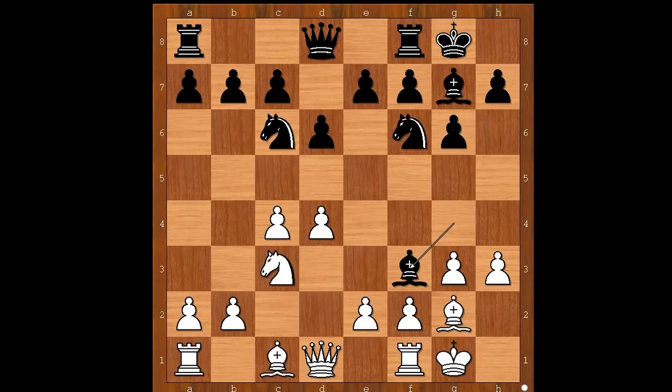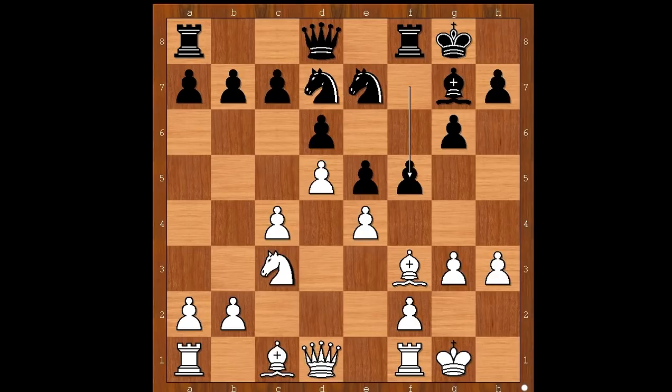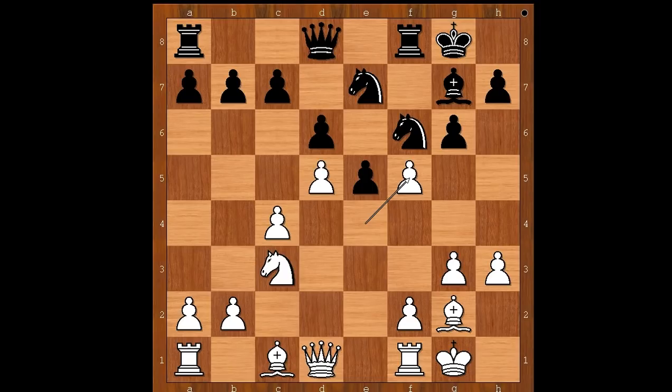Mikhail Tal played Bishop takes on f3. For his plan, Tal doesn't need his light-squared bishop. Bishop takes on f3, Knight to d7 — Tal intends to play e5 and also f5 at the right time. Then e3, e5, d5 attacking the knight and gaining space on the board. Knight to e7, e4, f5, Bishop to g2. Pawn takes on f5, g takes on f5, controlling the e4 square.